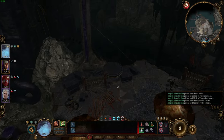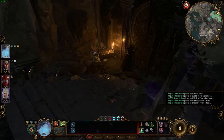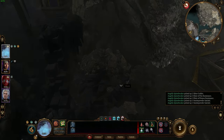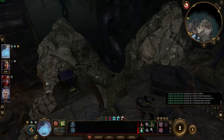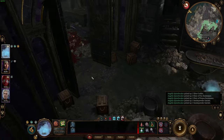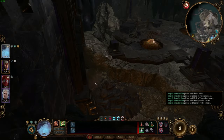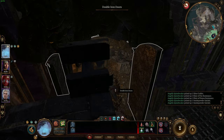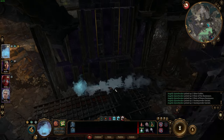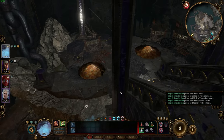We still have to go through some of this area — we've already been through here, where the ooze was. Is there a way for us to get through? This is what I'm wondering — I thought we checked all of our avenues. I'm not seeing that partial bridge anymore.